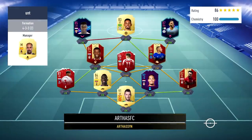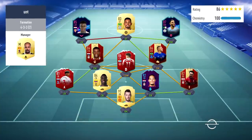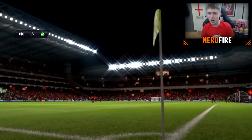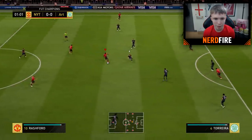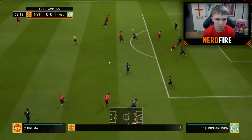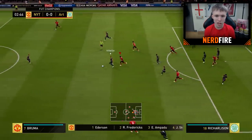The opponent has Jesus, Mahrez, Richarlison, Wijnaldum, and that 92-rated Van Dijk — I hate playing that card. He's got a very nice team. At kickoff, one thing we're definitely lacking is chemistry, so that could play a part, but we'll try our best.